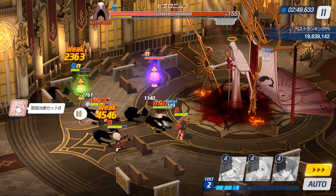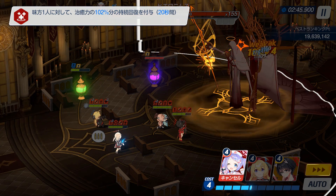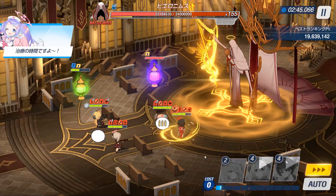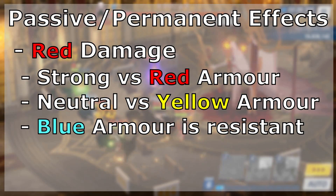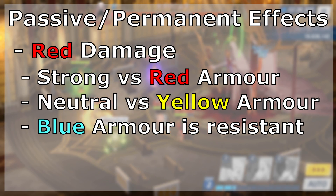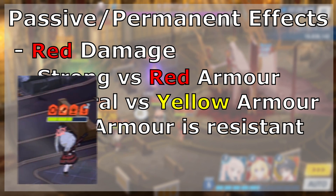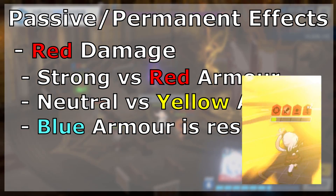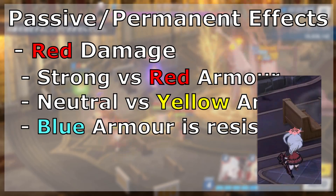Hieronymus has gone through a number of adjustments that slightly change the decisions you make before and during the fight. There are two notable passive changes. On Insane, Hieronymus will deal explosive — aka red — damage. This places priority on your blue and yellow armoured students. Red armoured students are usable if your healing is sufficient, but any lapse in judgement or slow reactions can get them killed immediately.